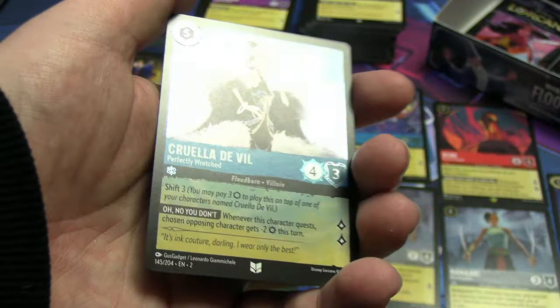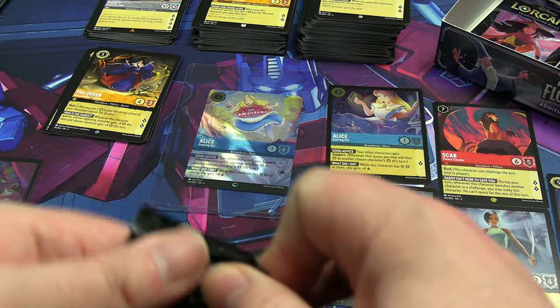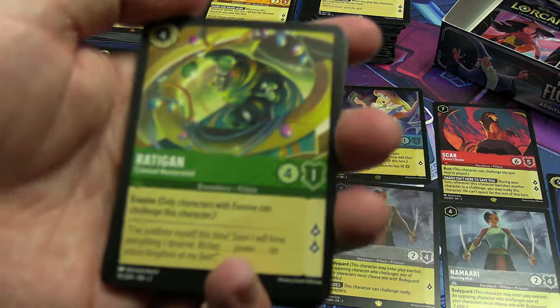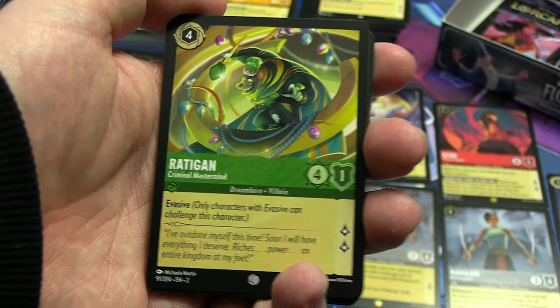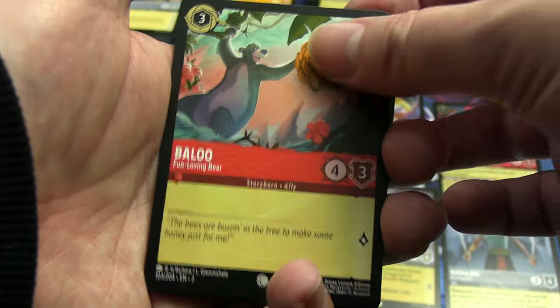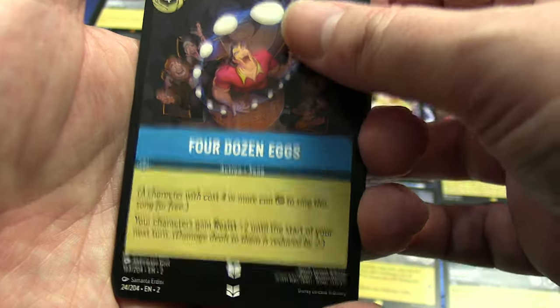An uncommon foil again. Second last Rhea pack — there's just one of each left, and one of them has to have a legendary. Starting again with the green cards. Our second Gumbo Pot, the Queen, Chip the Teacup — pretty sure I only needed one but putting it in the neat pile anyway. Baloo — our second Baloo — this version of Cinderella. Uncommons: second Cheshire Cat, Four Dozen Eggs our second version.